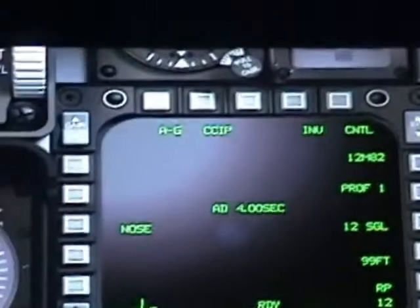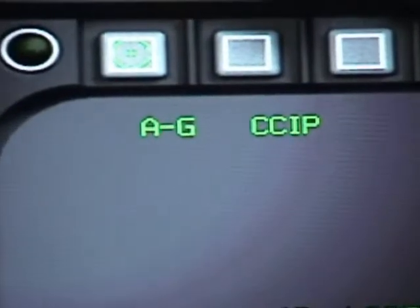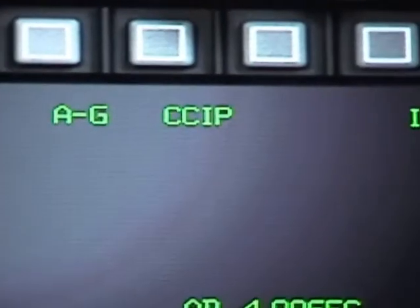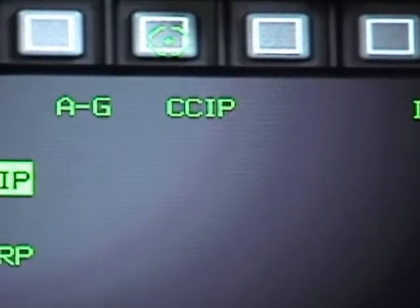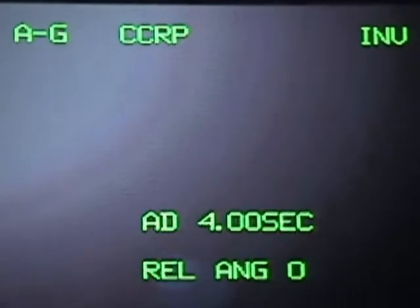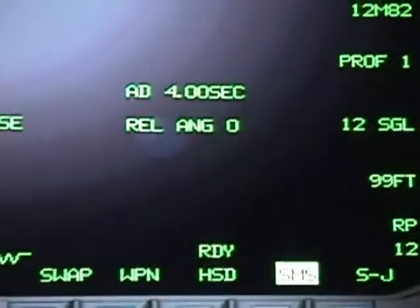Here we are. The first item is your mode — the mode you are currently on: air-to-ground or gun. The second one is your sub-mode: CCIP — you will see it displayed right there; you can switch them. And now it will be CCRP, displayed on the right MFD.